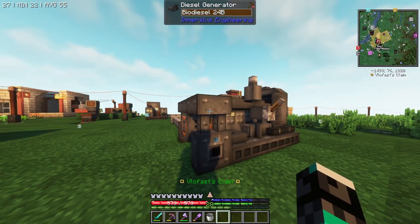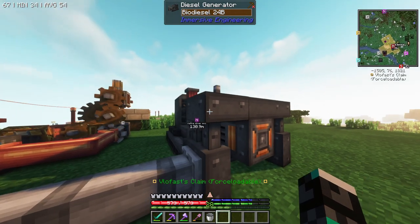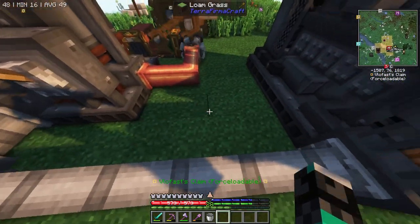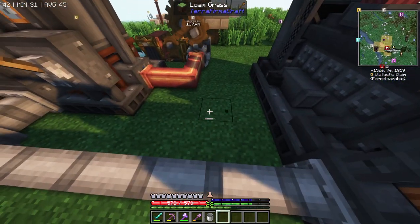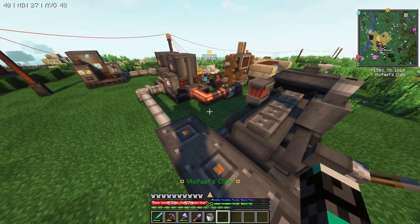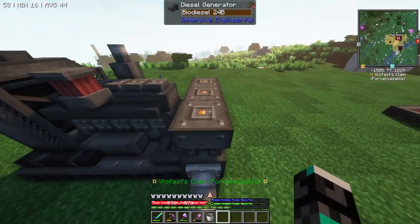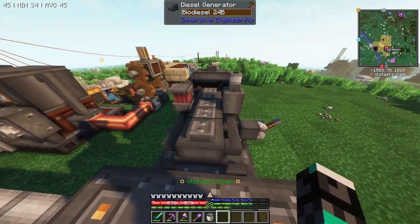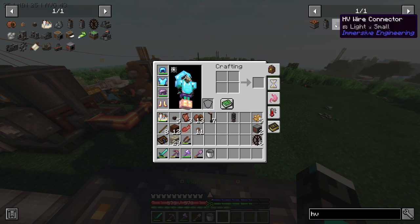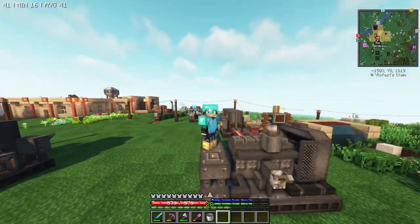Our diesel generator is at full — 24 buckets — so it's filled with biodiesel and there's still plenty here. I might make a tank to hold the excess, but the issue is this generator makes HV, and if you look at the HV recipes, they take aluminum, which I don't have. That's why we need the excavator.